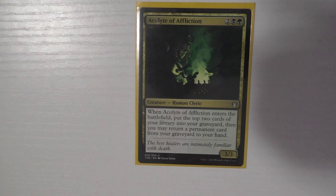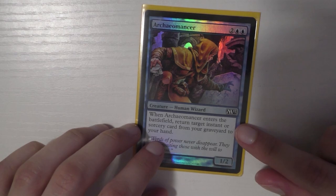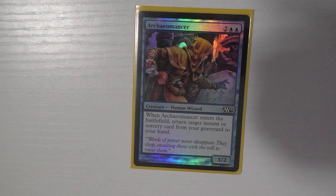Acererak of Affliction is one of my flex slots — I just got this card and I'm testing it out. At ETB you put two cards from your graveyard back into your library and may return a permanent from your graveyard to your hand. It's a permanent so you can't get back instants and sorceries, but you can get back artifacts and creatures, and you're left with a 2/3 body. I think it's good, but I'm not sure if it's great — we'll see.